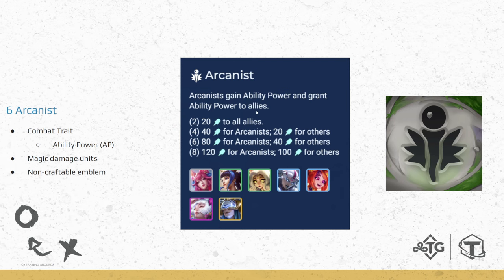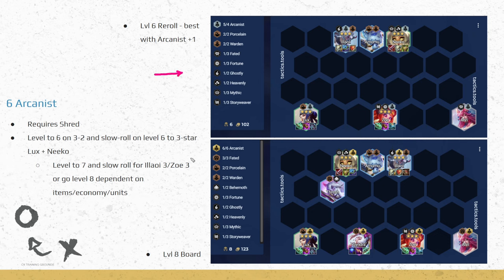We have two versions: an early/mid game board and a level 8 board. This can be a reroll option — mostly rerolling around Lux. Zoe is extra but requires more items and gold. Most of the time we'll just be rerolling Lux, our frontline Niko, and Alawi if we can. Ideally we get an Arcanist plus 1 — either Arcanist Crown or Arcanist Crest — so we can play 6 Arcanists on level 6 and freely reroll for Lux and Niko.